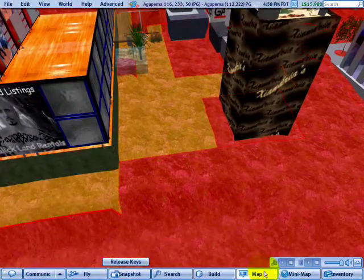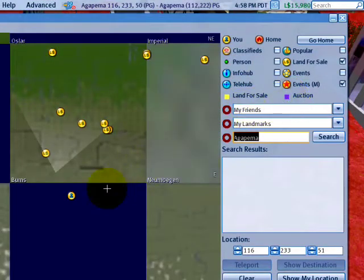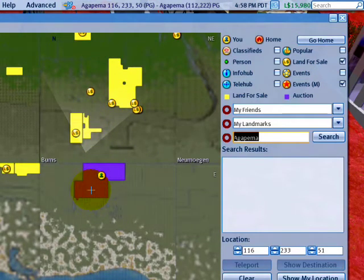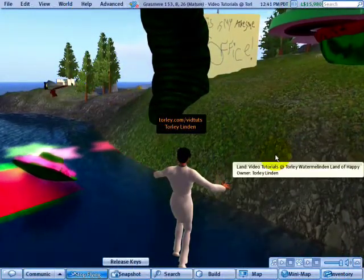When we go to the map, remember the legend — look right here: land for sale and auction. And as this rezzes in, we should shortly see that yes, there is yellow land for sale up north. And right here, this is purple because it's in an auction.